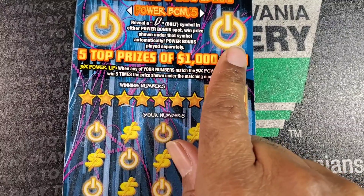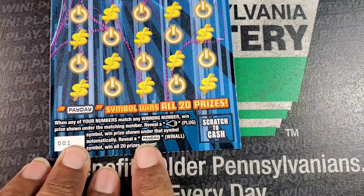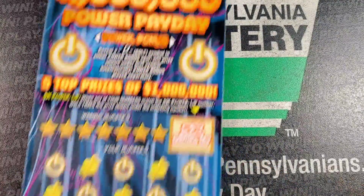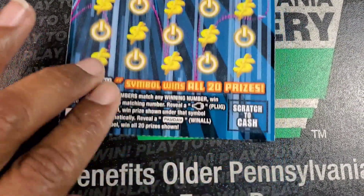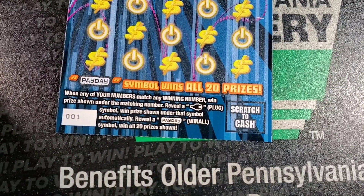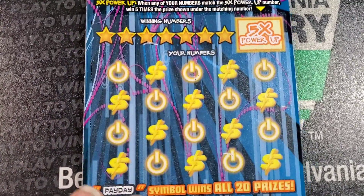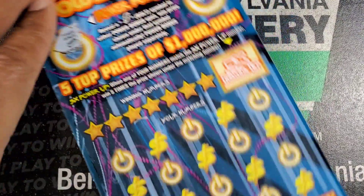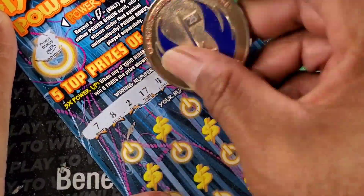Alright, this one: we need the bolt symbol at the top to win whatever prize is shown. At the bottom, we need a match. The plug symbol is an automatic win. Payday is a win-all. Or if you get a match to this number, it is 5 times the prize. We got tickets starting from 1 up to the black box — probably 3 black box tickets altogether. Today's dirty book was brought to you by myself and one of my chems from work, so we went in half on this one.